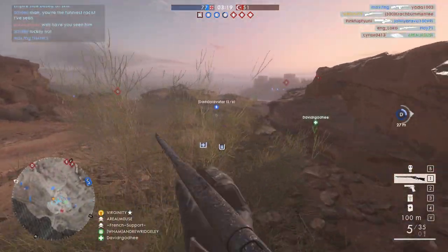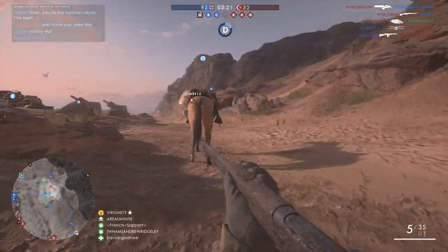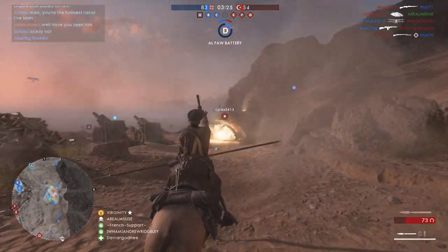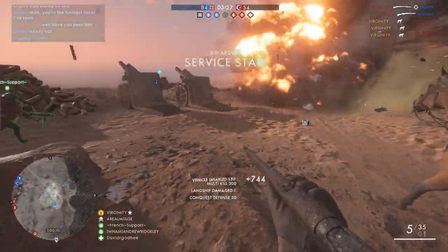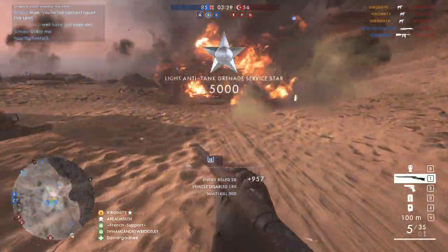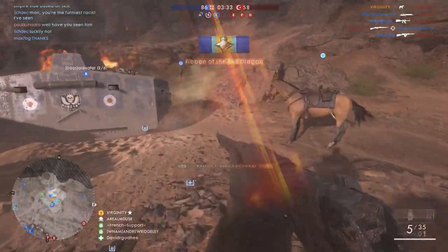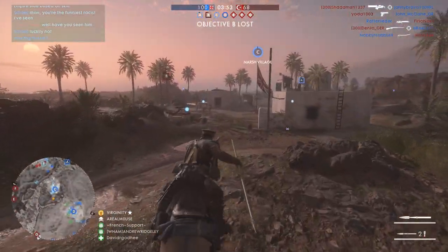He's low — 40, 35 HP. Off we go. Found the horsey! Oh, so many snipers in the fortress.